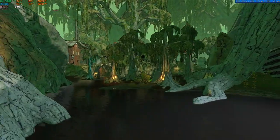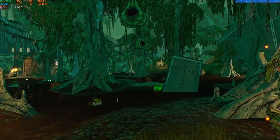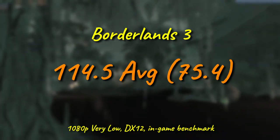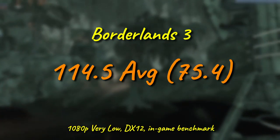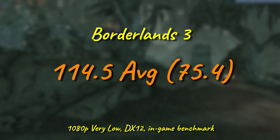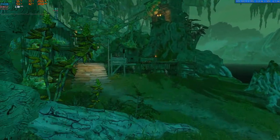The extra cores of the 5680 deliver in a big way for Borderlands 3, yielding the most remarkable result we'll see this round. Stepping up from 4 to 6 of the aging Westmere cores sees the average frame rate climb nearly 30 FPS and delivers an increase of more than 50 FPS to the minimum, which goes from under 30 on the quad-core 5687 to over 75 on the 6-core 5680.